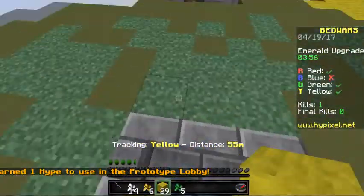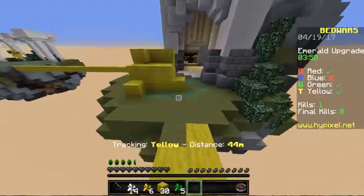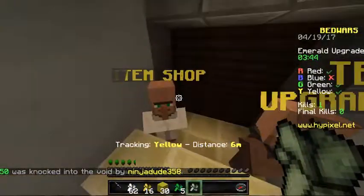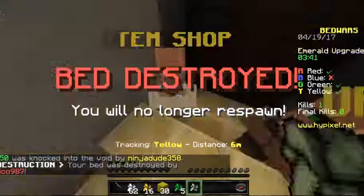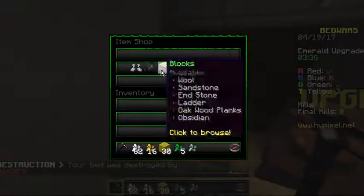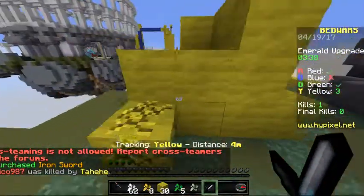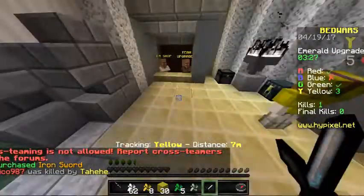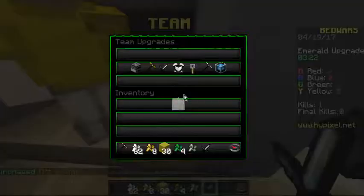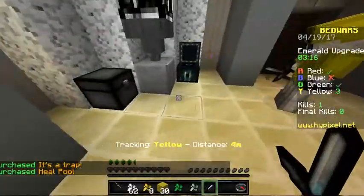I'm gonna widen it up real good and hopefully this will stop us from falling. I placed a couple wrong but there we go — made this real nice and wide. I'm just gonna grab it's-a-trap and maybe heal pool too, because if we make it to the end of the game it's gonna be nice to have heal pool to keep me alive when the dragons come. Are you kidding me? Okay grab a sword — yes, we're alive! Good job teammate, I'm so proud of teammate right now. We'll grab it's-a-trap and heal pool.